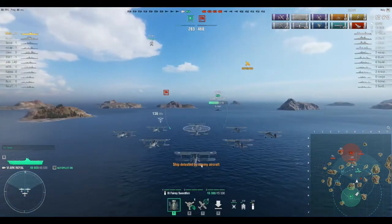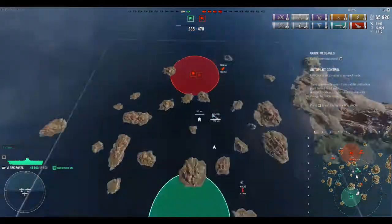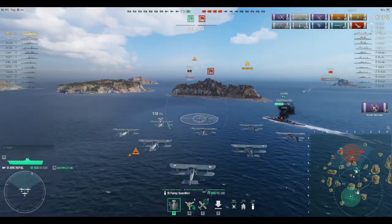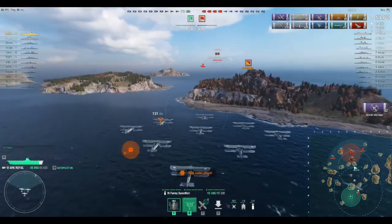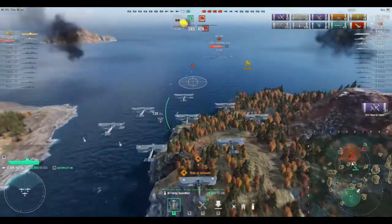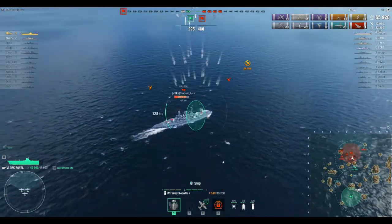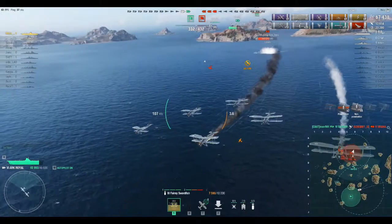If our battleship wanted to move up and hide behind this island and bait their CV to attack him, and I could put fighters above him, that'd be great. Their CV is making a mistake by trying to single me out — more power to him, but he should be focusing our battleship first and then come after me, because he's not going to kill me. These battleships are waiting for our battleship to move up, but he should not move up because he could be focused by those two battleships together, or the CV could help them out.